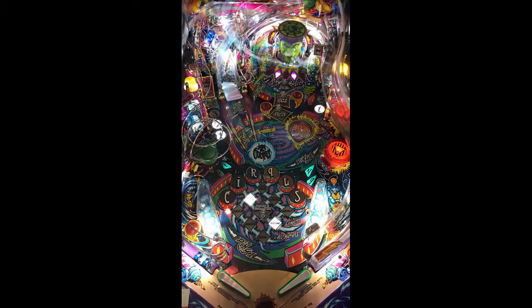First things first, the artwork on Circus Voltaire is very unique — it's beautiful. The playfield looks beautiful; you've got 'Join the Circus' in the middle, the dunce and the joker in the middle. You also have a back glass that has a spinner in it where the ball goes, so that's pretty unique as well for this table.